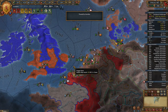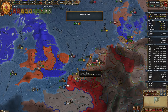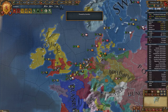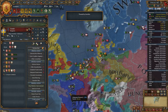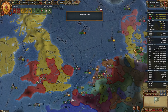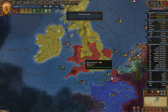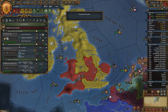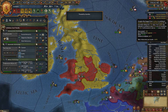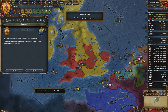Any nation in the coalition can declare war on you using the coalition CB, which gives massive reductions to cost — they can force you to give up land, return territory, give up cores. You really don't want that. But because of our web of alliances I'm still feeling pretty good. I want to improve relations with Sweden and Bohemia primarily. France is important but already at 162. We don't need another claim on England right now — we have more than we can fight off next time already.